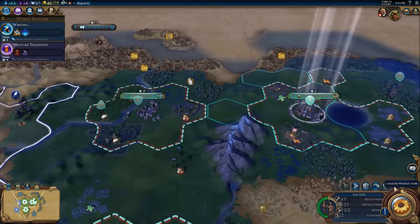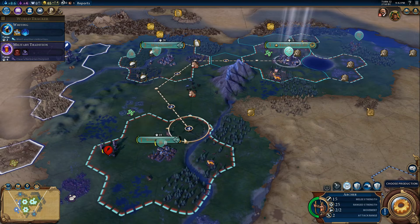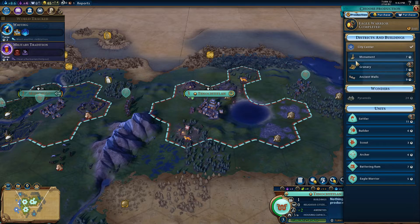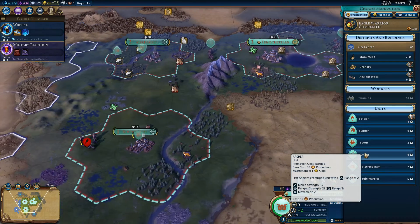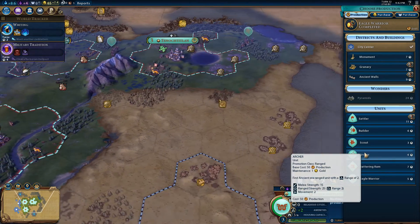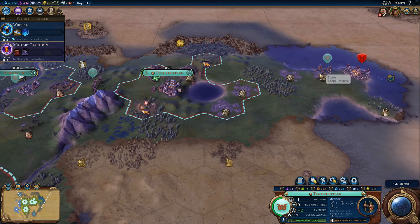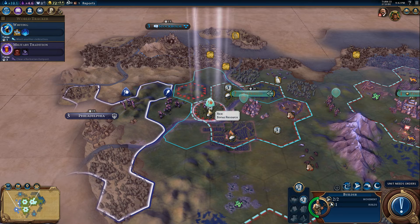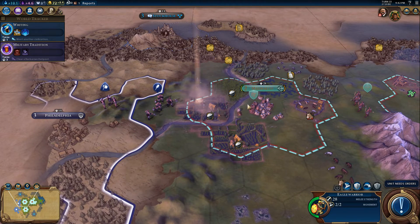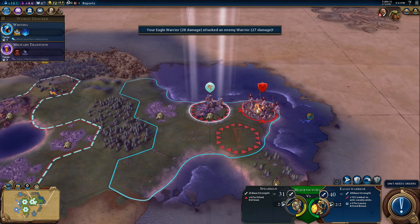Let's have our eagle warrior cross the river. Our archer should probably head over towards our new city. At this point probably one more archer. For Sol we got an envoy because we completed their objective — very good. Our builder is so close to being lost but we can get away with it. Let's build a farm, then move our eagle warrior across the river and go for an attack. It's a minor victory, but we'll take it.